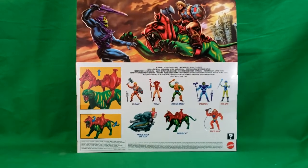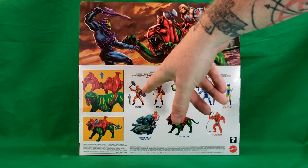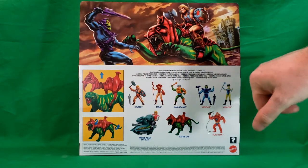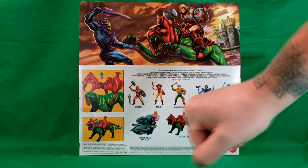On the back we have the instructions on how to change Cringer into Battle Cat. We've also got He-Man, Teela, Man-at-Arms with the mustache, Skeletor, Evil-Lyn, Beast-Man, Battle Cat, Prince Adam, and Skyslay.